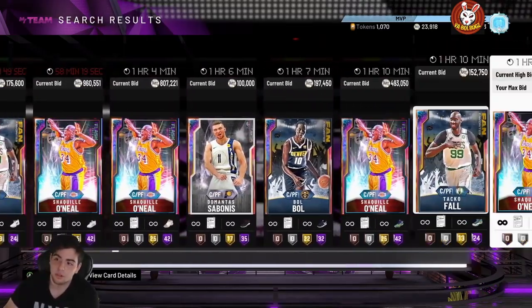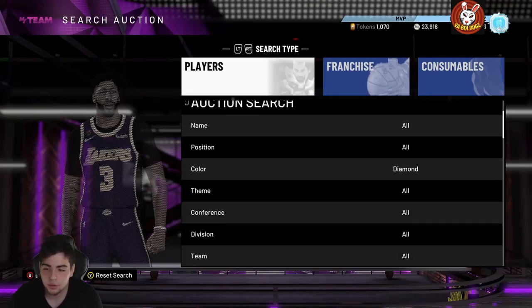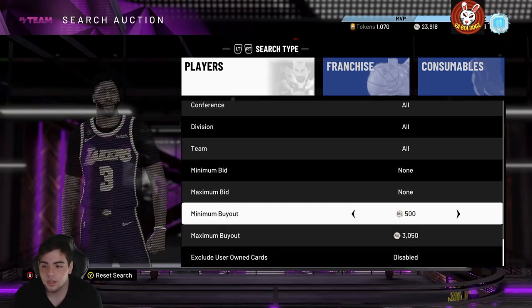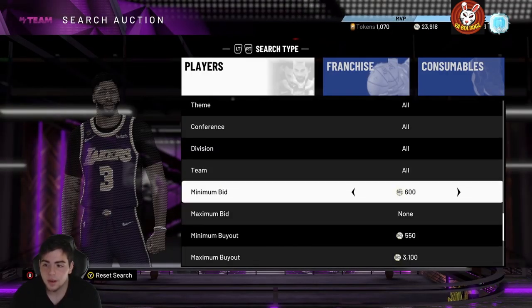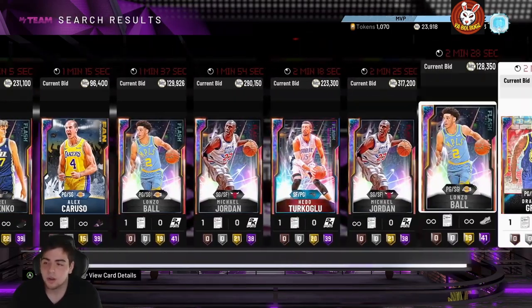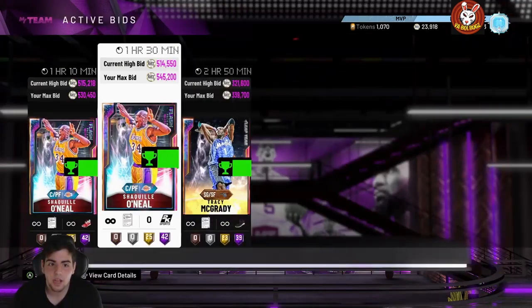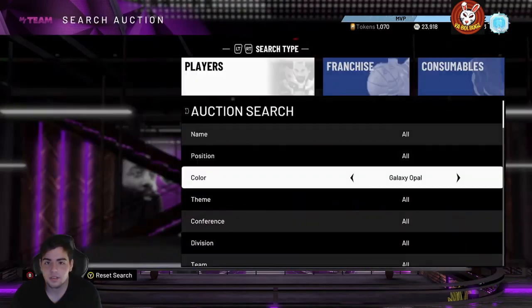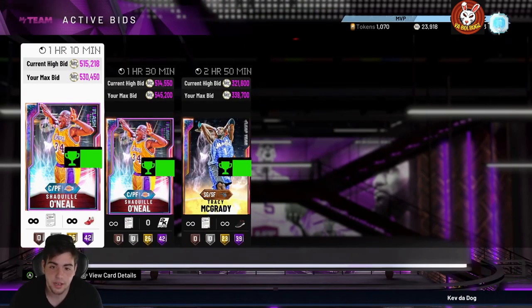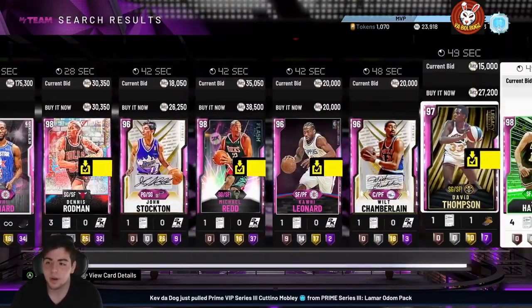When it crashes, here's how you make a lot of MT — it's very simple. Go through center Galaxy Opals first. You need a lot of MT for this, but you can also do it with Pink Diamonds. If you have under 100k, here's what to do: the diamond filter has been hurt by the new locker code, so Chauncy is going to go lower. Michael Ray Richardson is not a bad investment — he's a pretty good card. For the auction house glitch, you want to bid on cards between the one-hour and two-hour mark. If I get these Shacks, I'll make about 200,000 MT.